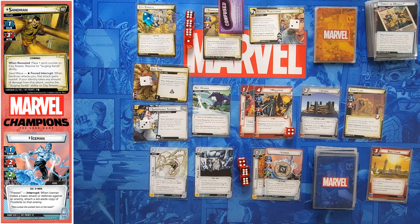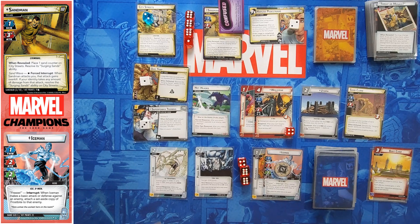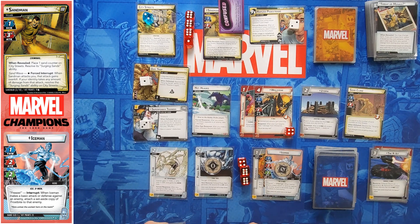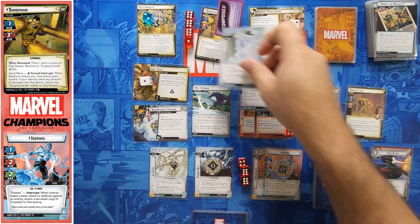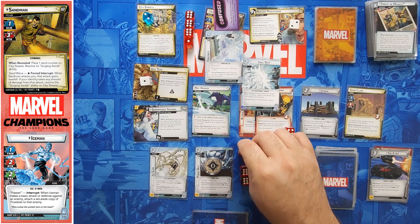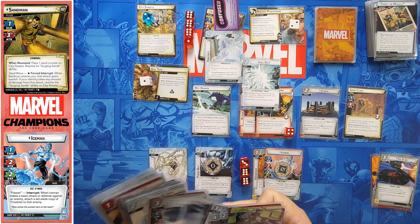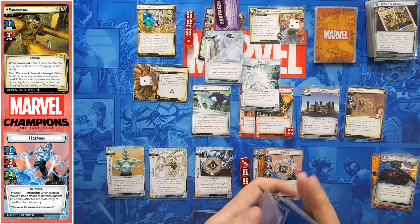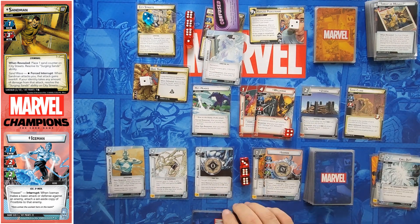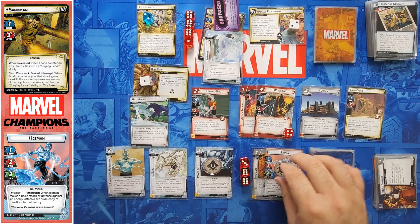I think I can clear this. Let's do Power Belt and X-Jet for a Chill Out and remove three from this scheme, then place a Frostbite. That Frostbite is going to deal one damage to me because I'm Hot-Headed. Superpower Training is going to go find me my Cryokinetic and put it into play. Then I'm going to pay two for Shark Girl — she's an X-Men so I ready.